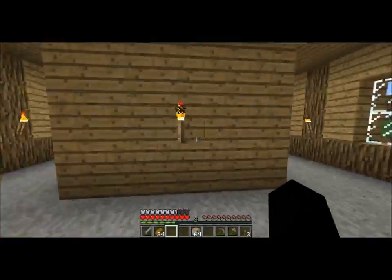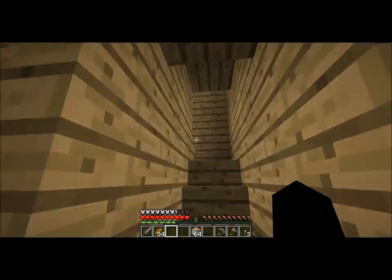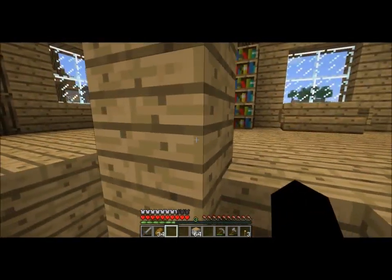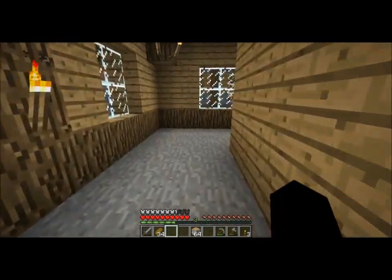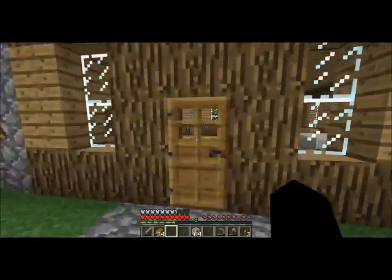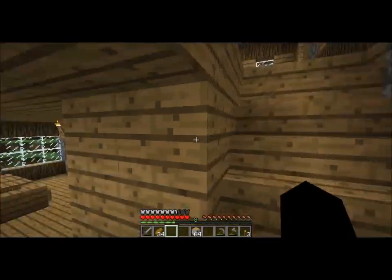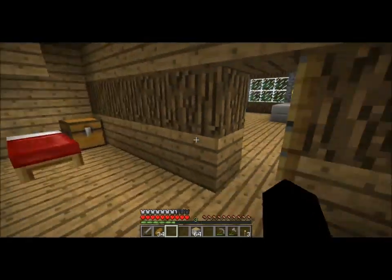Let's take a quick look in some of these houses. Here's this one — it's got some bookcases. Let's quickly take a look at these other two. I've also built one store and the library.